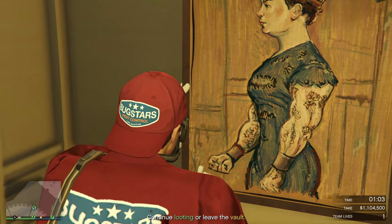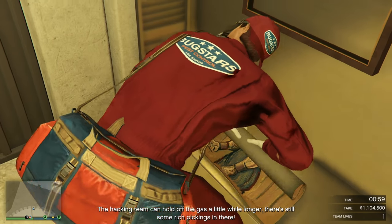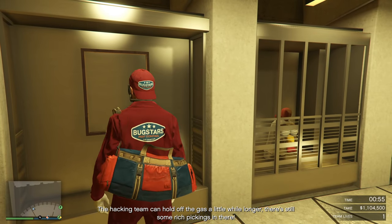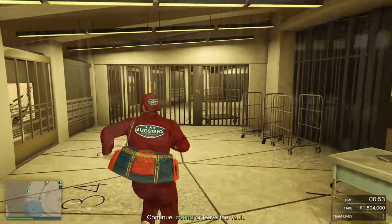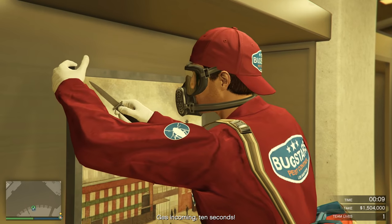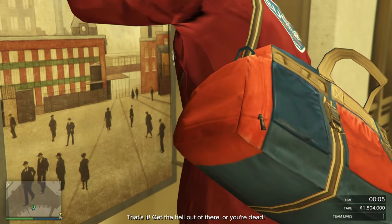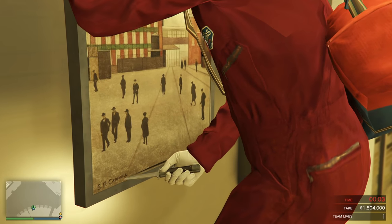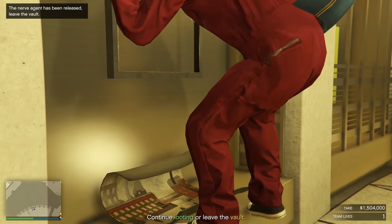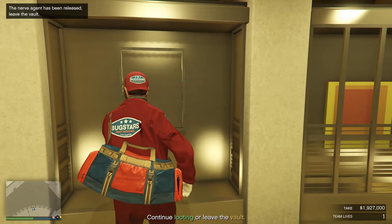Only a couple of the artworks are locked behind fingerprint scanners, and on normal difficulty you only have one fingerprint to crack, so it's actually pretty easy to get inside. Because we had already alerted the guards, I wasn't worried about the gas. As you can see, we're counting down the final seconds — the nerve agent has been released — and I'm still in the vault trying to get that final painting. We were able to clear out the entire vault.